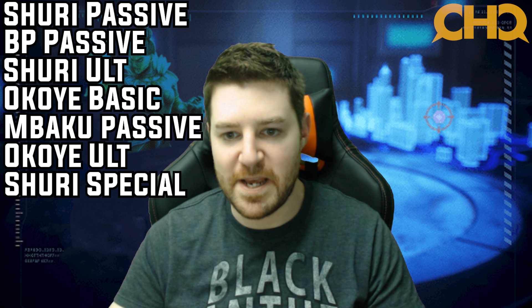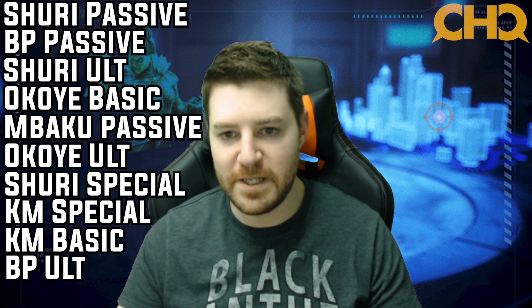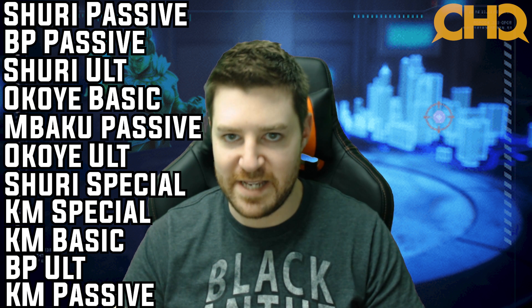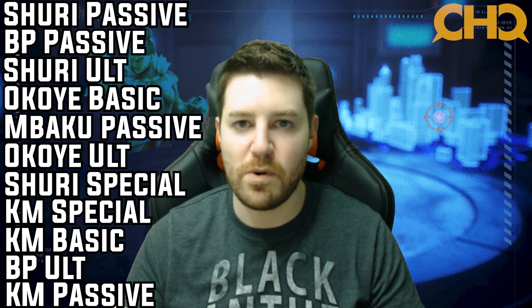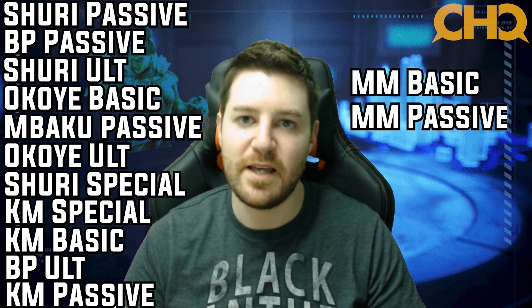Alright, so that is a wrap. Those are the essential tier four upgrades for the Wakandans. To recap: number one Shuri passive, number two Black Panther passive, number three Shuri ultimate, number four Okoye basic, number five M'Baku passive, number six Okoye ultimate, number seven Shuri special, number eight Killmonger special, number nine Killmonger basic, number ten Black Panther ultimate, and number eleven Killmonger passive. If you're going to be running the Miss Marvel version of the Wakandans, then you also want to include Miss Marvel's basic and passive.